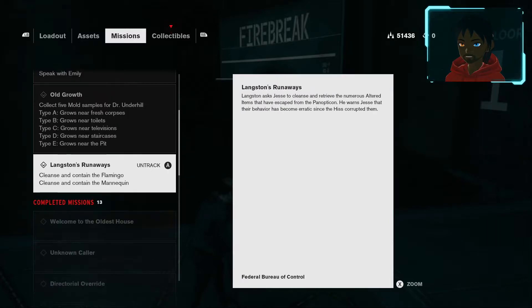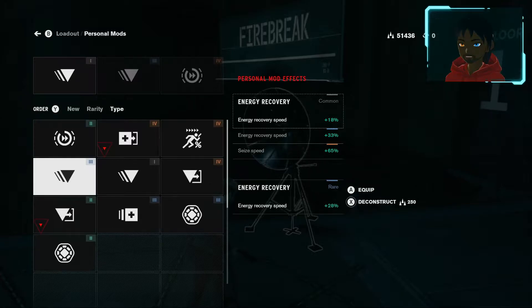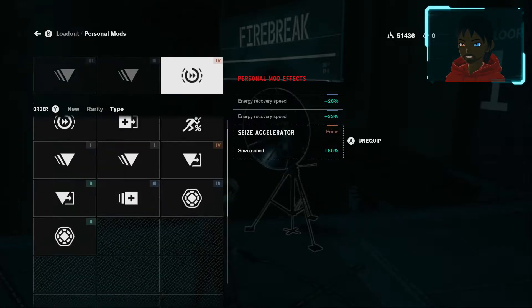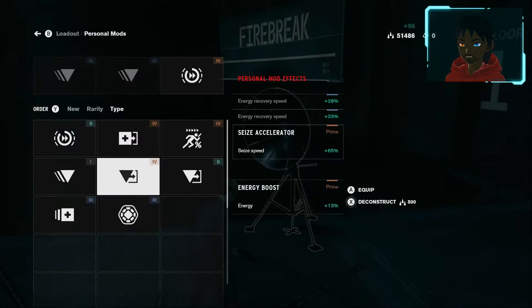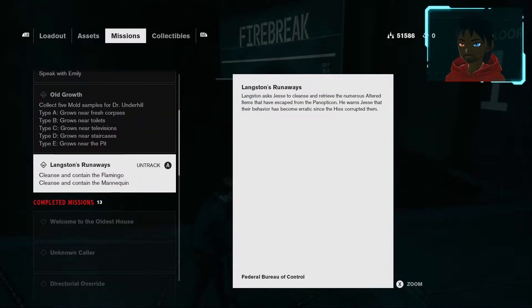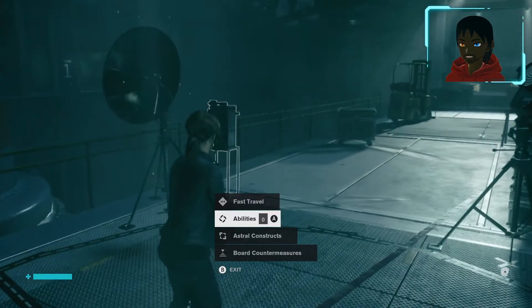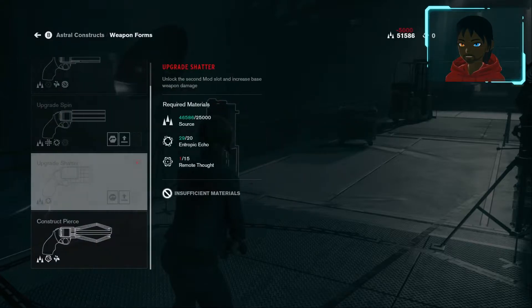I don't care about personal protection, I gotta speak to Emily. I still gotta find the rest of those Hiss personal mods. 28 recovery speed - speed is so much faster now, that's actually nice. 7 energy - energy recovery speed is way more important. You can get deconstructed. I don't use shields at all. Let's see: cleanse and contain the flamingo and mannequin, those were the next two. I can build a shatter. Shotguns don't fail - they never fail.